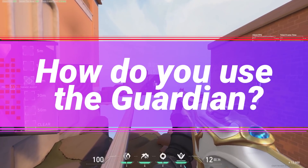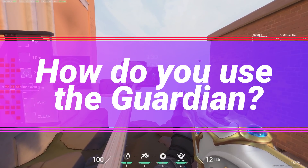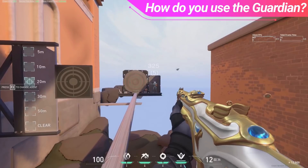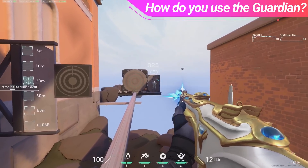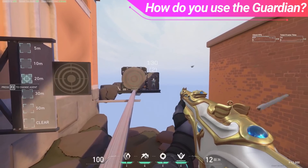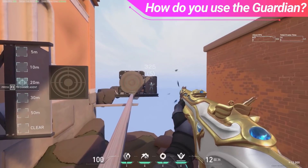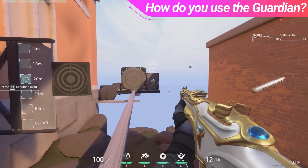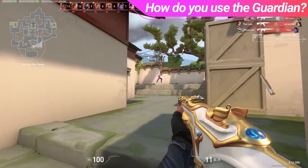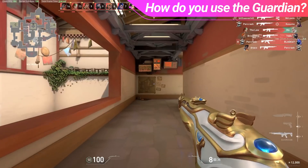Moving onto how the Guardian is used — although it's very similar to other rifles, because it is a single fire gun, it does require a bit more precision. You can afford to spray slightly with the Guardian, but if you start to spam, your bullets are going to go all over the place. When using the Guardian, it is best to tap fire and master the counter-strafe tactic. Because you are at a fire rate disadvantage over other enemies, you want to make yourself as difficult to hit as possible. It is a simple concept really — when you're standing still, you're easier to hit, which makes it so if your target is spraying at you, you're likely going to get yourself killed.